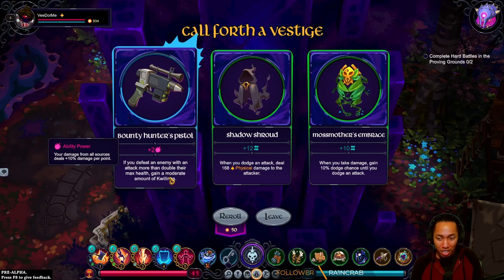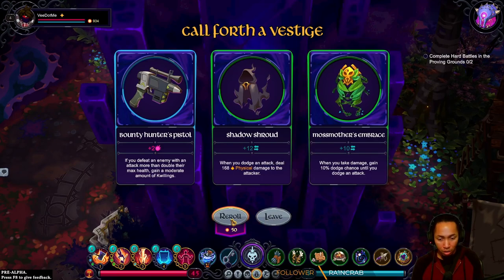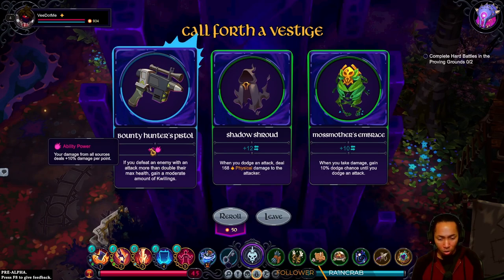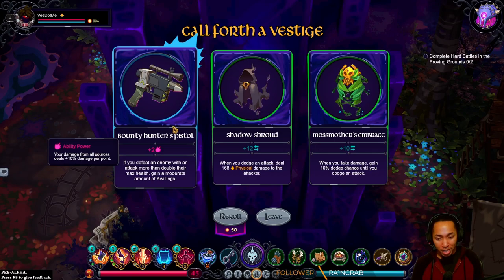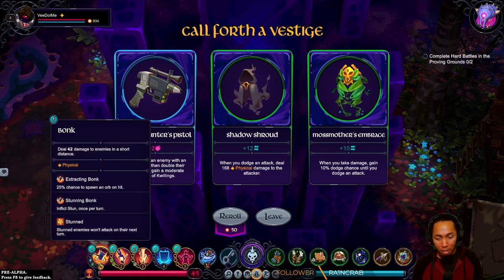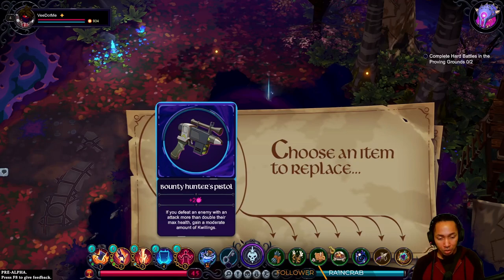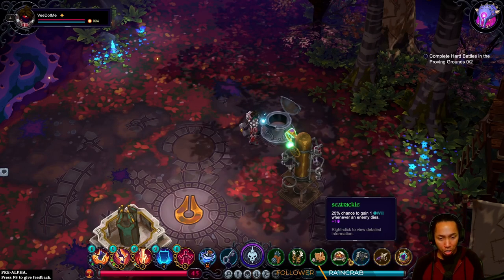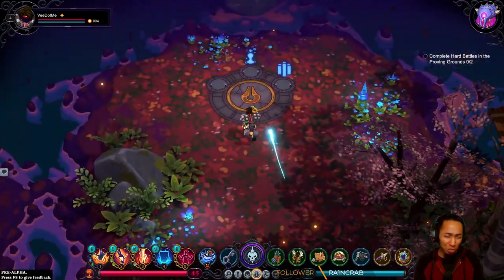We're just trying to draft out a way to not have to play the game. If you defeat an enemy with an attack more than double their max health, gain money. When you dodge an attack — never gonna happen. When you take damage — also never gonna happen. Oh, all damage sources deal 10% — that's what I was trying to figure out. I'm gonna swap. I have a lot of money but it's not really getting a lot of use.